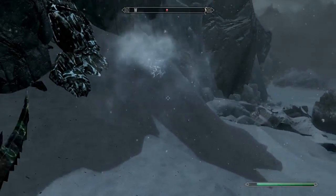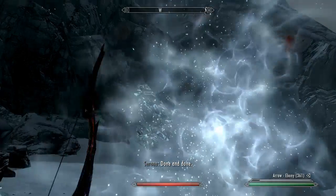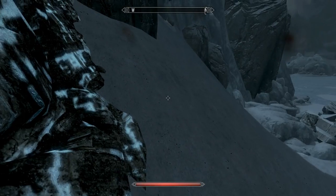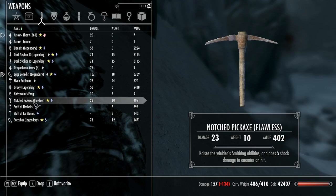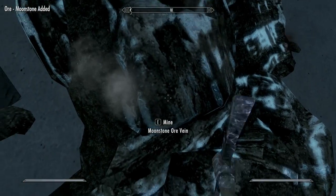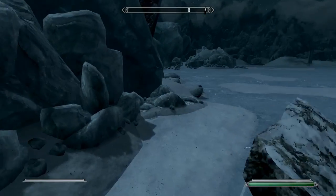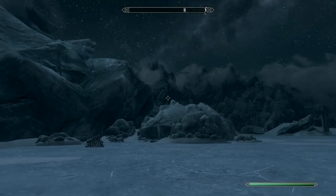Ice ray! Come get some ice ray. Remember how hard these guys used to be? And splat! Used to be very tough. We're almost to the point where I have to start using my gear that lets me carry more stuff. Groomstone - required to make glass daggers. What else you got for me, world?